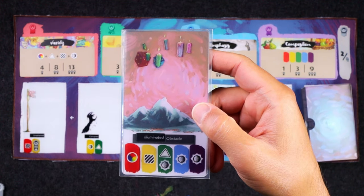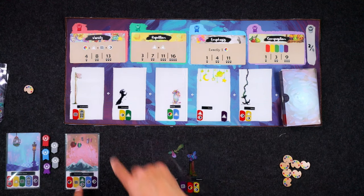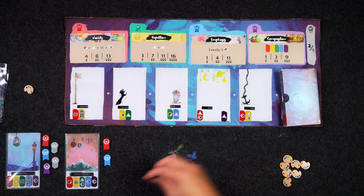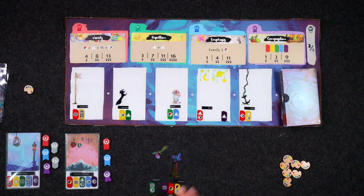Let's score it up. Do we have variety? Yes indeed we do. No repetition. We do have emphasis — that's a blue. And we have all five colors — that's the purple. No gray, but that was pretty darn good. Only one more painting to go.